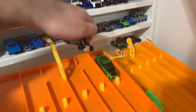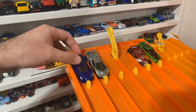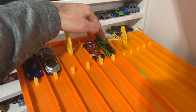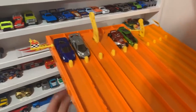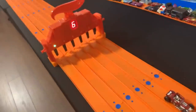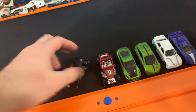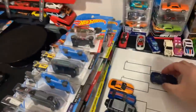We've got the Guaczilla, the Bone Shaker, the Veneno, and the Ferrari Enzo. Enzo, Veneno, Bone Shaker, or Guaczilla? This is going to be a tough one — I don't even know who to pick. On your mark, get set, go! The Enzo comes out ahead. The blue Enzo comes out ahead. Guaczilla will sit beside its other green friend. We'll push the track together to make sure it's nice and tight.